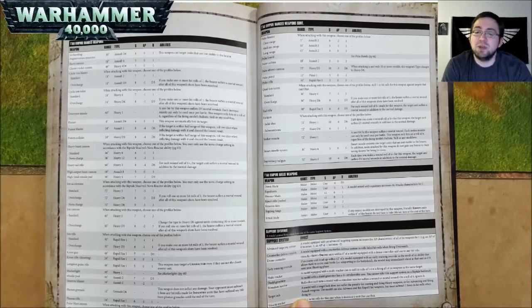A Flamer is 8 inch range, Assault D6, Strength 4, AP nothing, and 1 damage — automatically hits its targets. A Fusion Blaster is 18 inch range, Assault 1, Strength 8, AP negative 4, and D6 damage — within half range, roll 2 dice for damage and discard the lowest. A Fusion Collider is 18 inch range, Heavy D3, Strength 8, AP negative 4, and D6 damage — same half-range rule. A Heavy Burst Cannon has two profiles — you may only use the Nova Charge setting per the Riptide's Nova Reactor ability. Standard is 36 inch range, Heavy 8, Strength 6, AP negative 1, and 1 damage. Nova Charge is 36 inch range, Heavy 12, Strength 6, AP negative 2, and 1 damage — so 4 more shots and better AP.